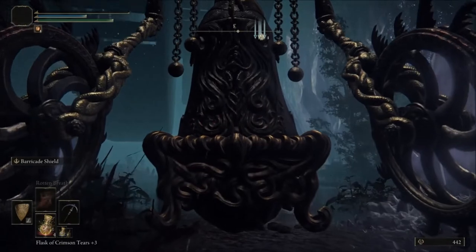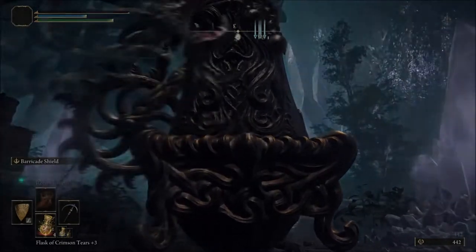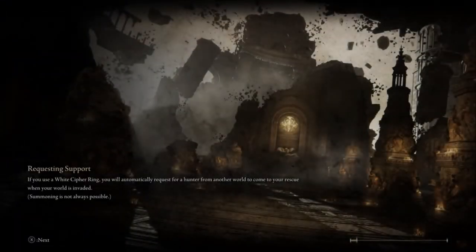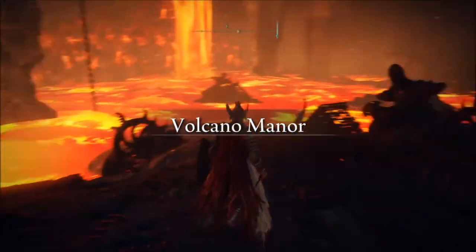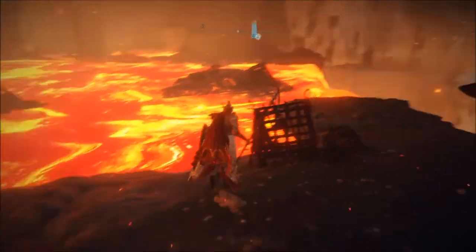It's very important — if you have an amulet or anything with fire damage mitigation, bring it with you because the fire does a lot of damage. Once you're in the lava you cannot drink potions, nothing — you just die. So now you're gonna spawn inside and go to the right side.